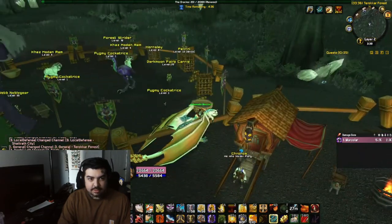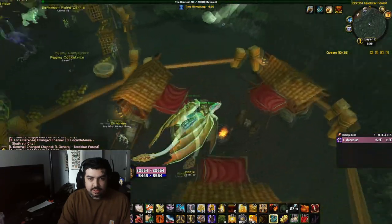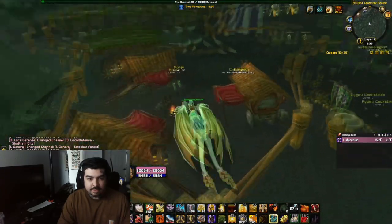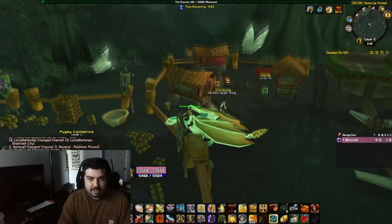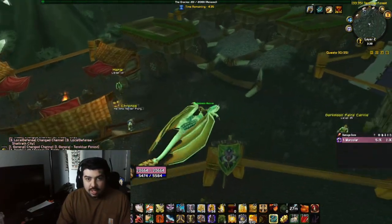He should be around here somewhere — actually you can see him. Where is he? He's like a little blue and green frog. I don't know where he went.